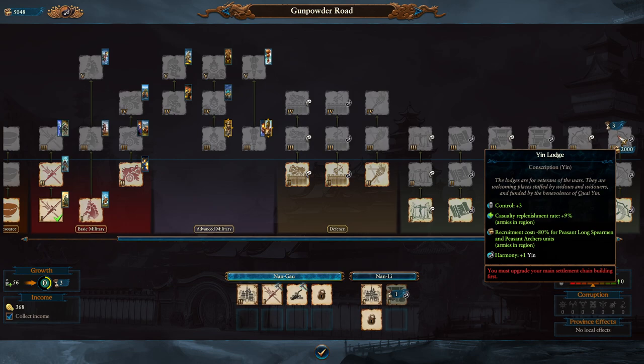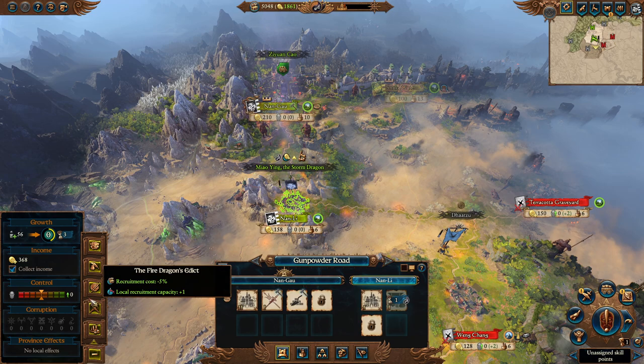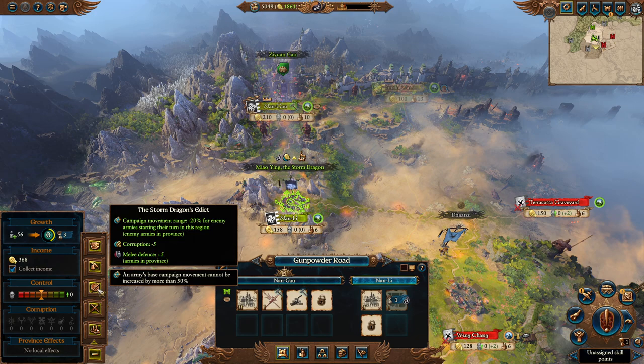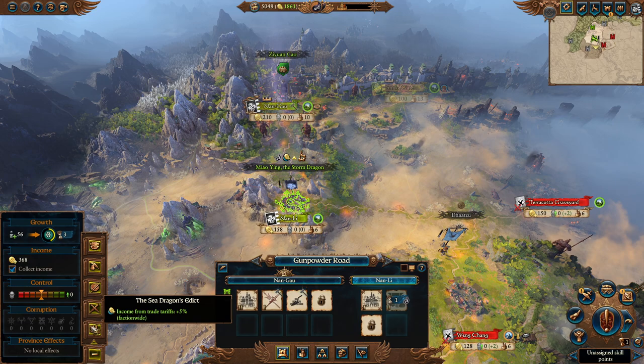The big thing I use the Conscription Lodge for is the Casualty Replenishment Rate. Once you control two provinces you can issue edicts. The only economy edict is Sea Dragon's Edict, which buffs trade income if you're trading heavily. Otherwise, Fire Dragon's Edict helps Cathay muster armies. If nothing else is pressing, put it on research rate — it will help your economy more in the long run than five trade income, since higher tech means better outcomes.